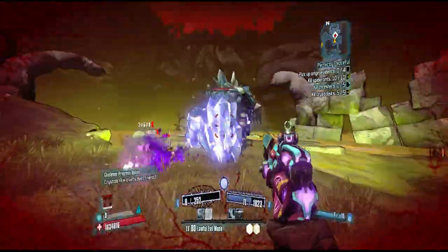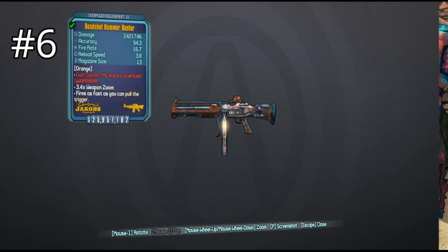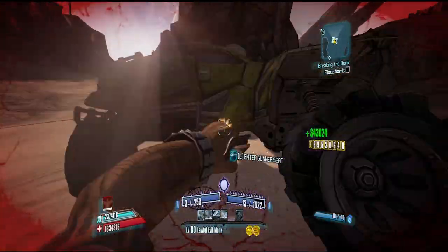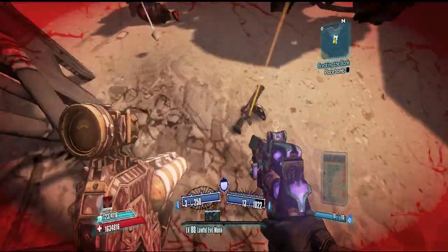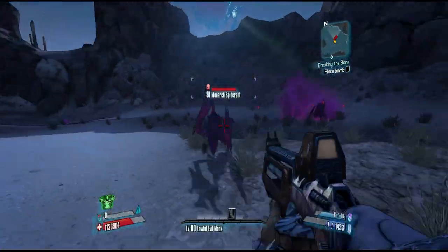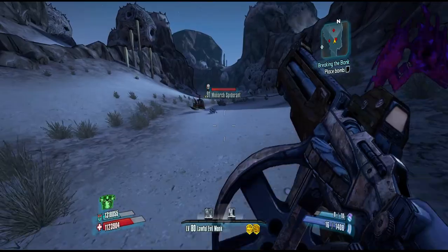Coming in at our number six spot we have an assault rifle that is just a little bit better, and in my opinion can actually be used in the first two playthroughs — that is the Hammer Buster. The Hammer Buster is an assault rifle manufactured by Jacobs. You can get it from McNally located inside the Dust. You will need to complete the Bane side quest to actually farm this one. The problem is you have to do the Bane to get this guy to spawn, which is already an annoying side quest. All for you to get the garbage weapon that is the Bane for completing it, and then after the fact you get this legendary to farm — which is decent in the first two playthroughs, which is why I put it above the Madhouse.